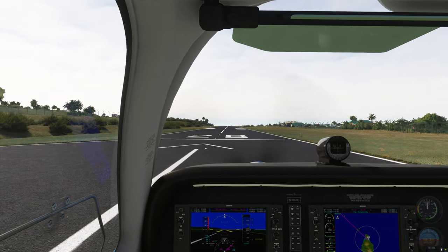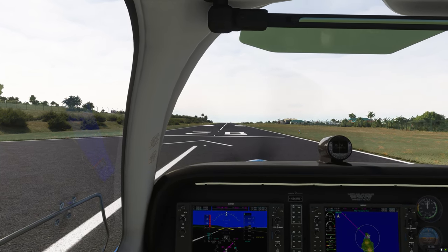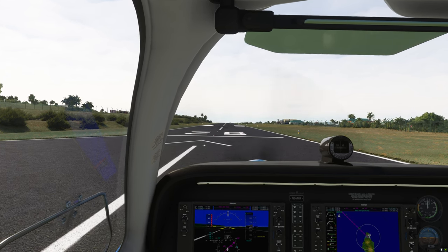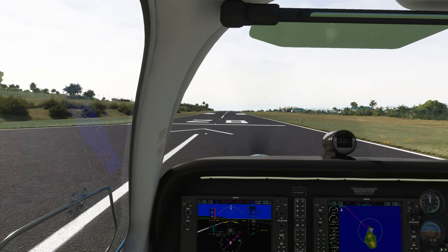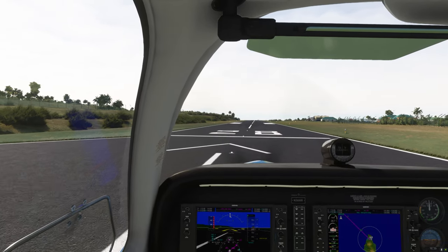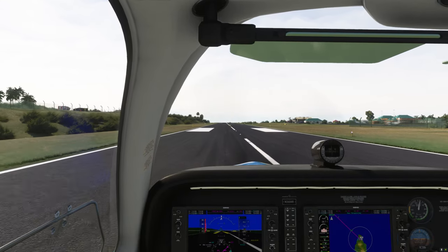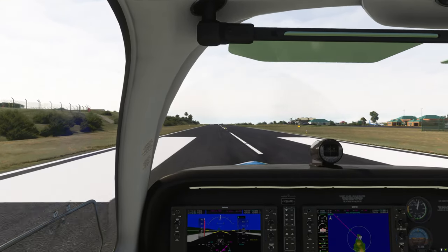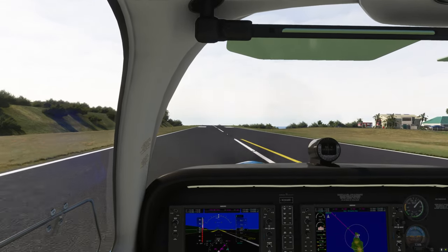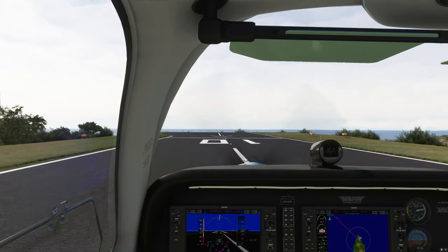Wish us luck, guys. Osborne traffic, Bonanza 3-6 Mike Romeo, departing runway 2-8, right crosswind departure to the north, Osborne. So we want to bring the power in — power is set, release the brakes, nudge over on centerline here. Airspeed's alive. Boy, this could be tight. This is tight. This is tight.